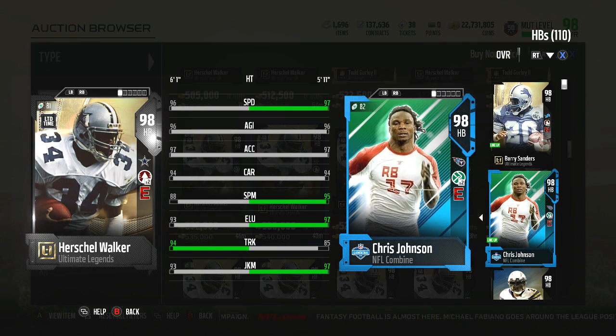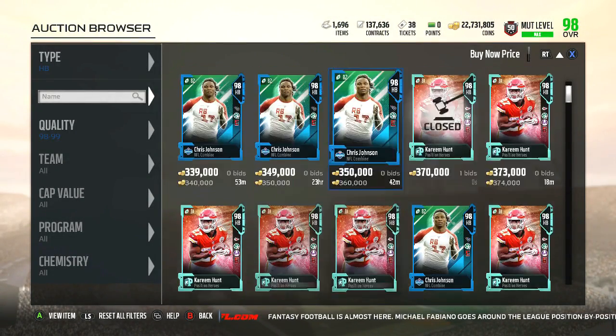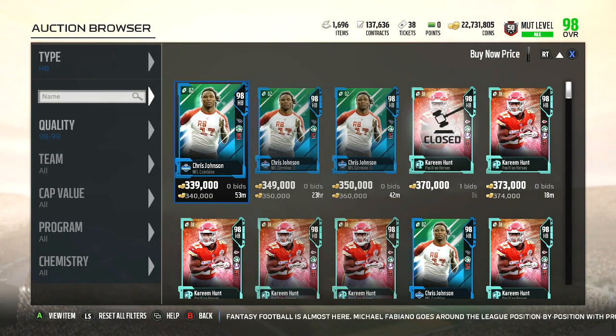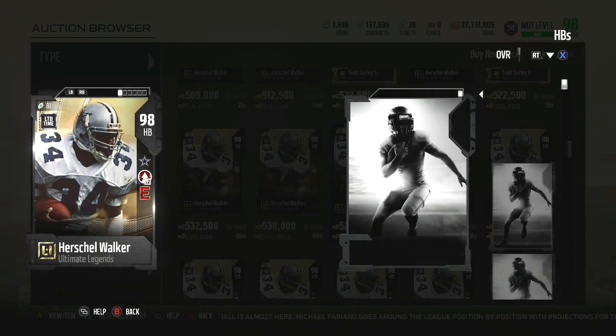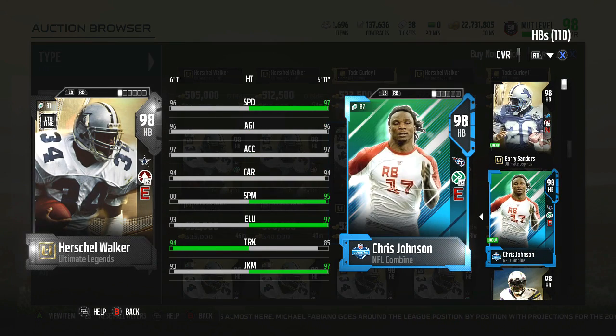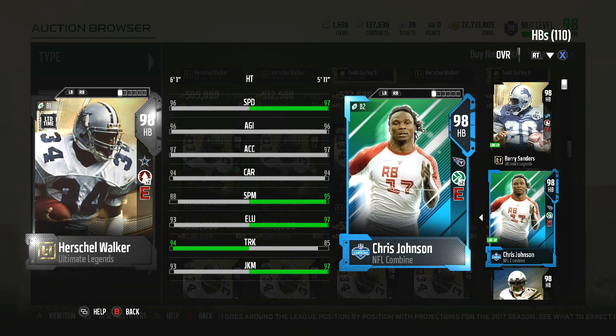His speed at 96 is definitely good, but there are faster backs out there. I would 100% rather go with Chris Johnson over Herschel Walker. Chris Johnson is cheaper and in my humble opinion there should be no reason you get this card over Chris Johnson, because his spin move is higher, his speed is higher, his elusiveness is higher — he just doesn't truck as well, but trucking has basically been taken out of the game by Secure Tackler.